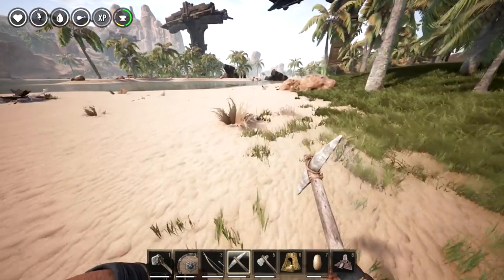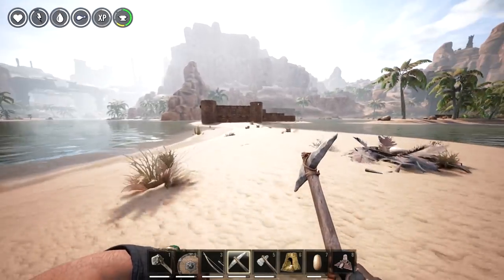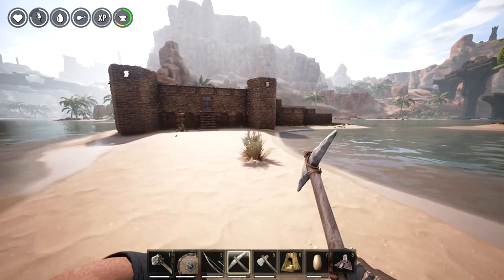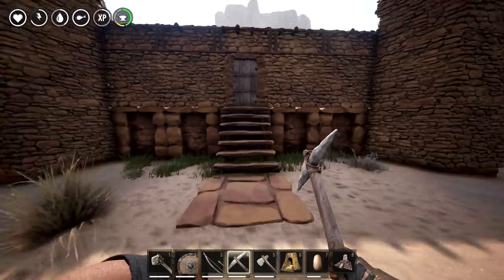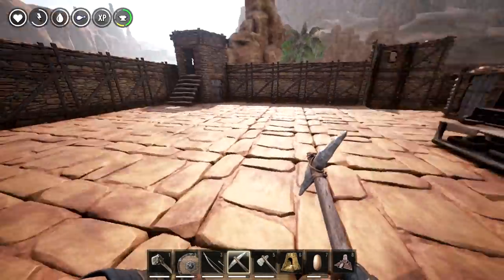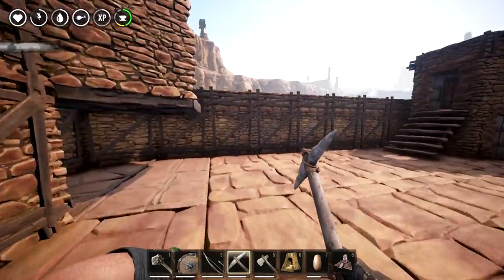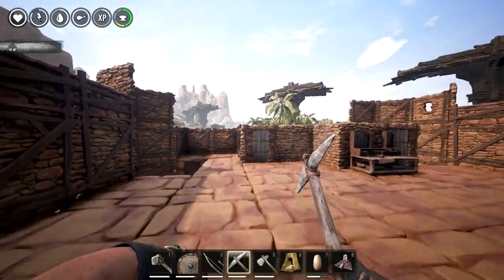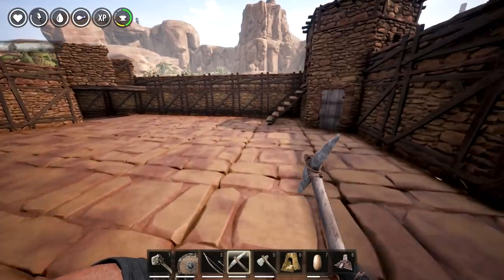Hey guys, welcome back to another episode of Conan Exiles. I've been hard at work. Look at what I have created - my base, at least the start of my base. I've been working really, really hard, guys. I hope you guys appreciate the work that's gone into this. Look at this - this is the tower. I'm going to have one of these towers in every corner. I currently only have the one.